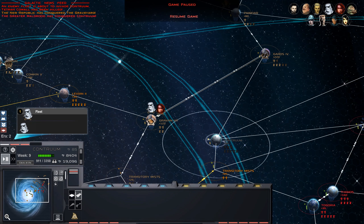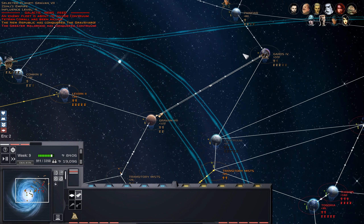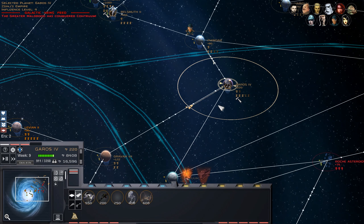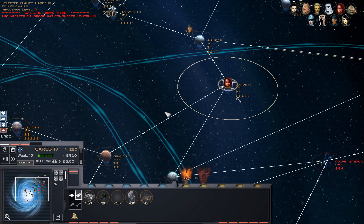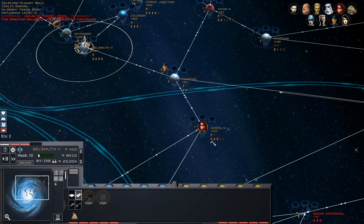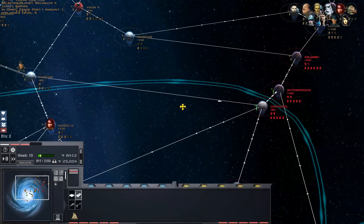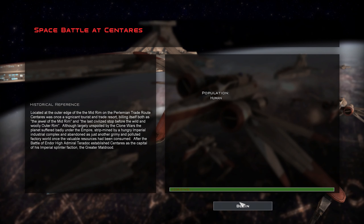That might mean we have to hold back on Gravon and go to Garos. I think we should go to Garos. Just make this as heavy as possible. Alright, Zinj - carry us through this.